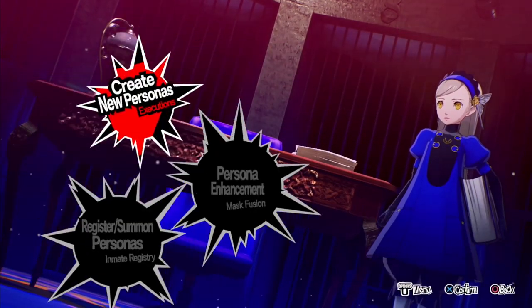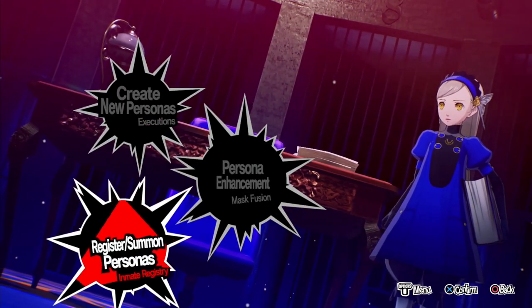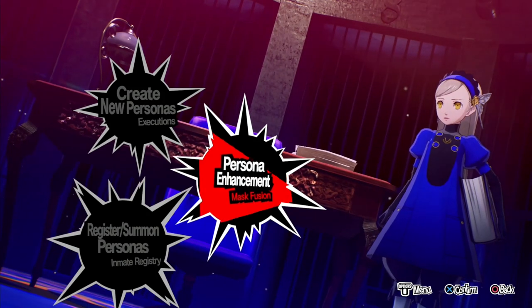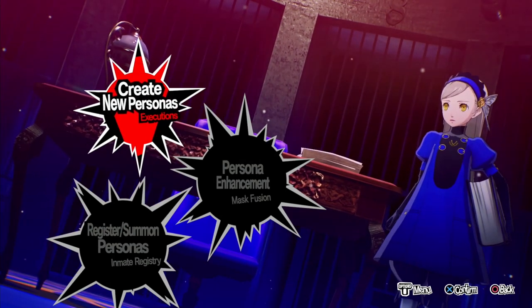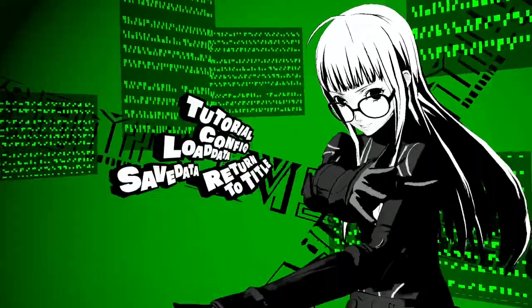Back to the start: go to Registry, buy Jack-O-Lantern, buy Pixie, come into Mask Fusion, level them up to 20 — statistics first — then Persona level to 20, then Silky to Persona level 20, then back into Executions and do the fusion again, then back to the start of the loop. Just keep doing that. I'll show you what it looks like with a 99 — I'm not going to bother repeating the full cycle here, I'll just show you.